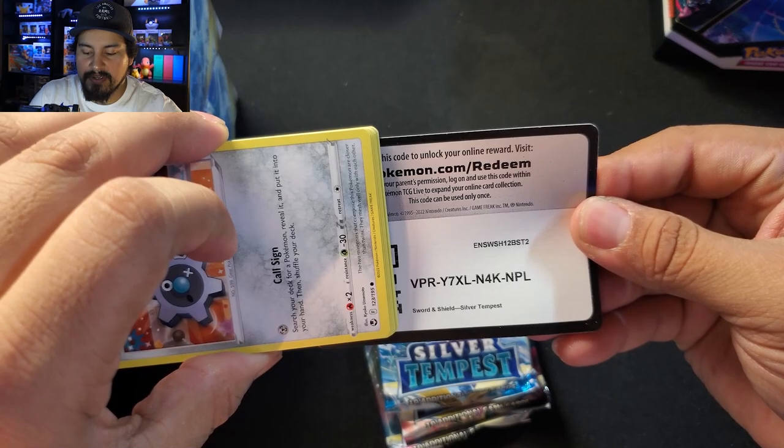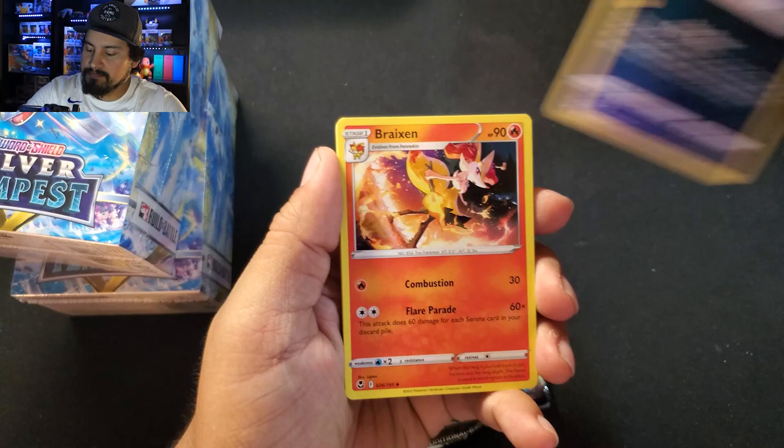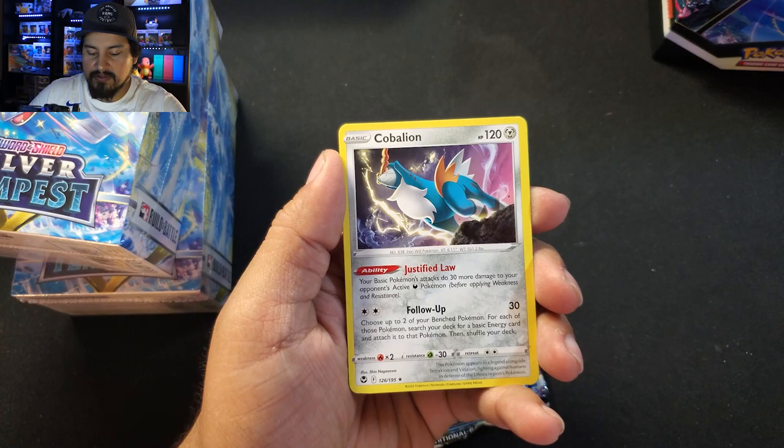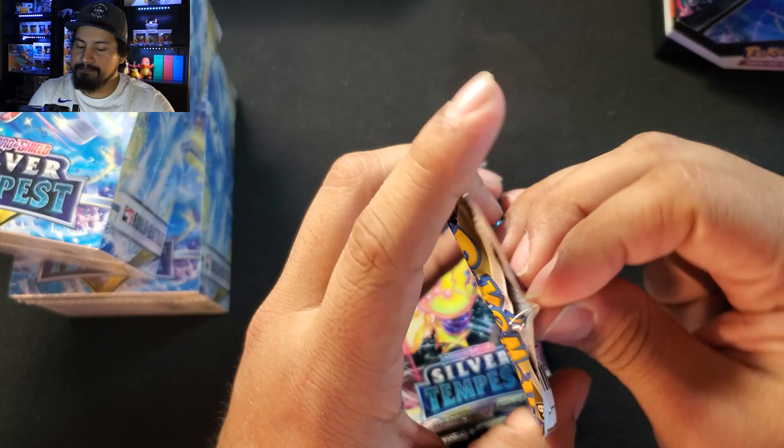Starting with the White Coat card. We got a Morpeko, Brexen, Dedene, Clink, Dratini, Fletchling, Ralts, Durant. Kobalion is our rare, and a Reverse of Croc Rock. Unfortunate.